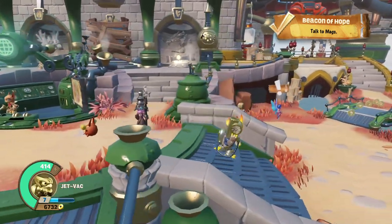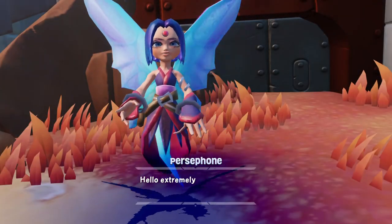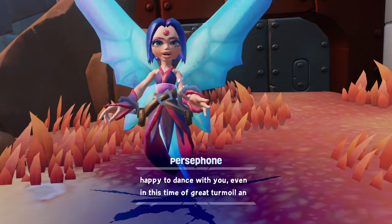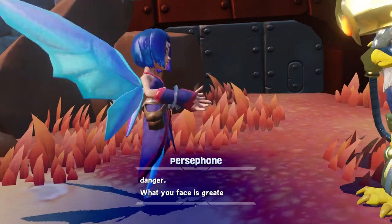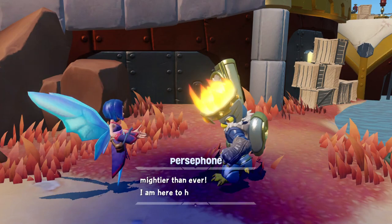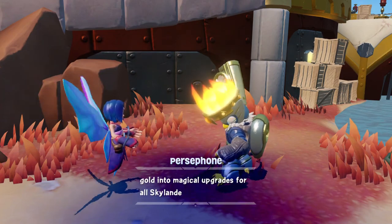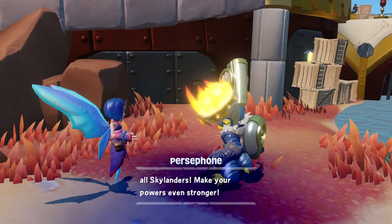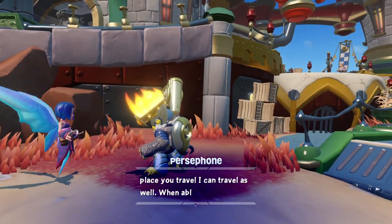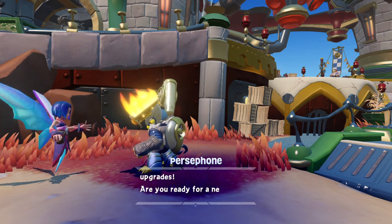I guess I have to get to Persephone real quick. Hello, so happy to dance with you, even in this time of great turmoil and danger! What you face is greater than any before, and so you must be mightier than ever! I am here to help — I can convert gold into magical upgrades for all Skylanders, make your powers even stronger! Any place you travel, I can travel as well. When able, I will arrive most urgently to give you upgrades! Are you ready for a new magical upgrade?